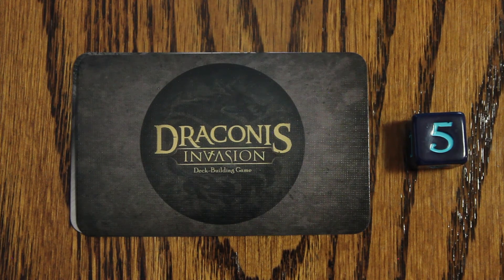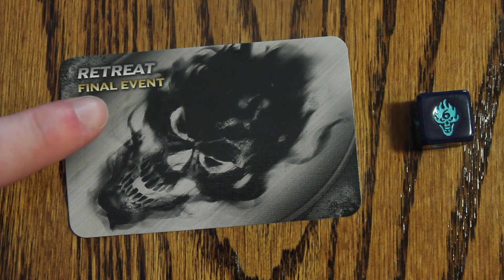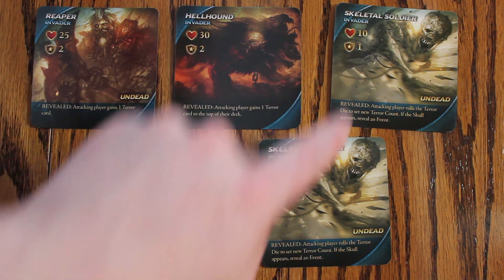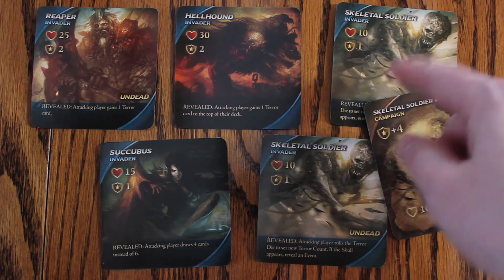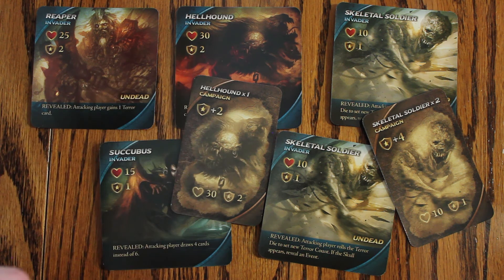The game ends immediately if the tarot die is incremented to 6, drawing the last event card and revealing the retreat card, or if a player defeats 6 invader cards — or 9 invaders in a 2 player game. At the end of the game, players count up the glory points from their defeated invaders and reveal any completed campaign cards scoring the additional glory points, such as 4 additional points for 2 skeletal soldiers and 2 additional points for the hellhound.